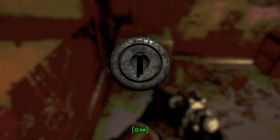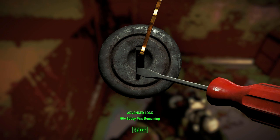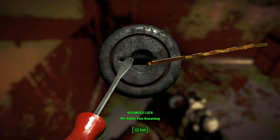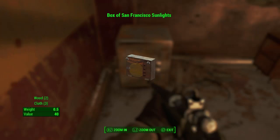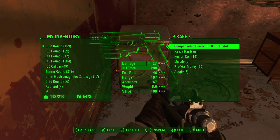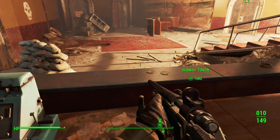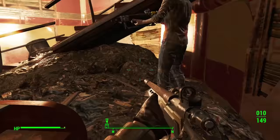Aha! That's it, wow. Box of San Francisco Satellites - that's what Kellogg smoked. That is some precision picking there. Maybe I'll keep it as a souvenir of how I killed him. I mean, I didn't kill him with cigars, but to remind myself that I did kill him.